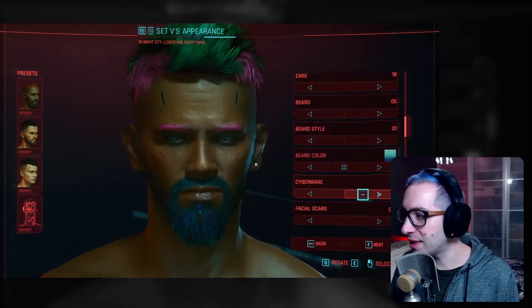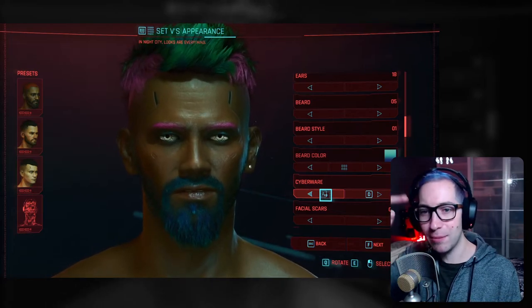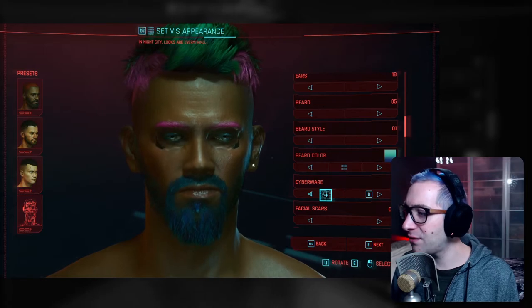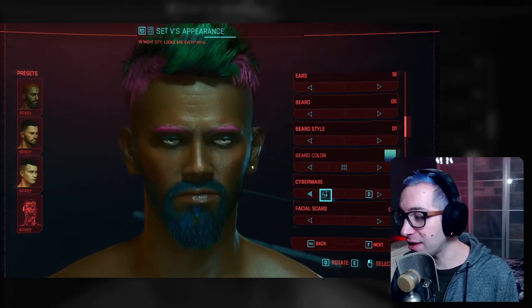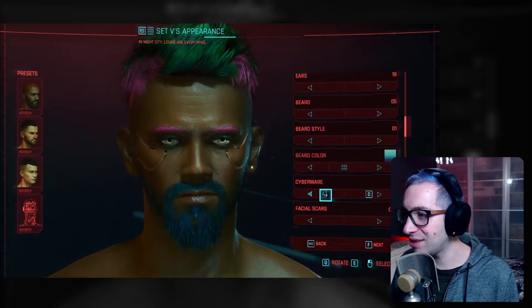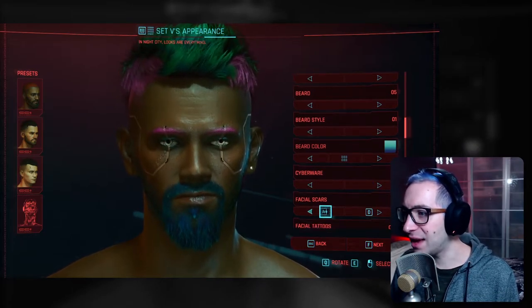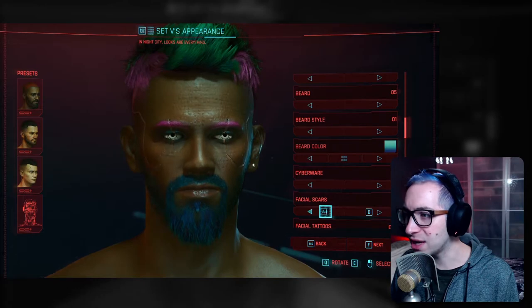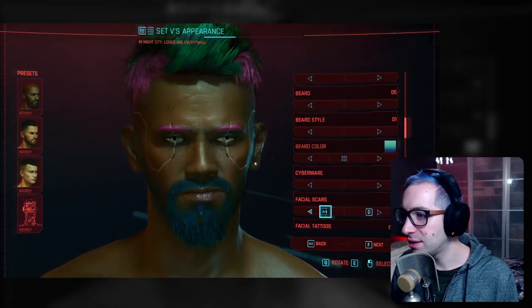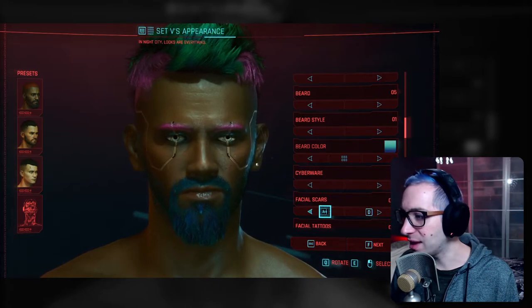Next up is cyberware — the implants that you can see on the face. There are eight options and the option to turn it off altogether. Some of them are more subtle, others are quite distinct. I'm thinking I'm not going to go with any scars, seeing as we already have the cyberware. I don't think we want to add any additional scars or blemishes, so I'm going to keep that off.